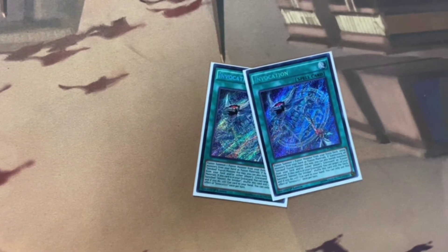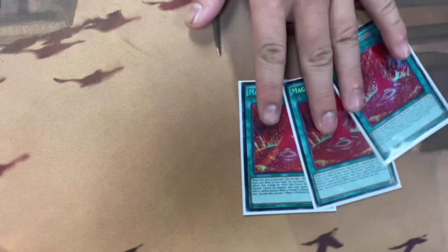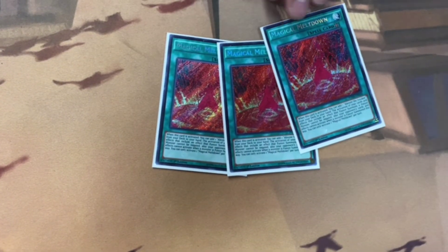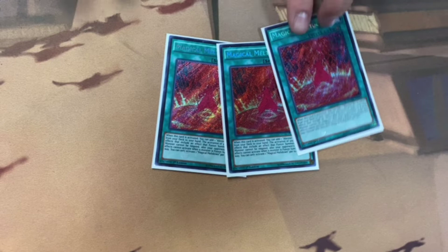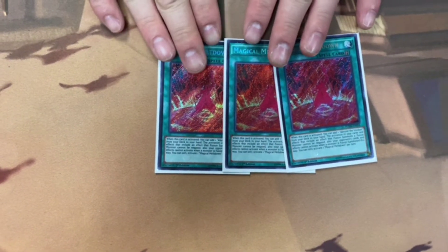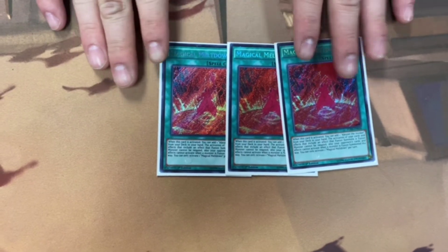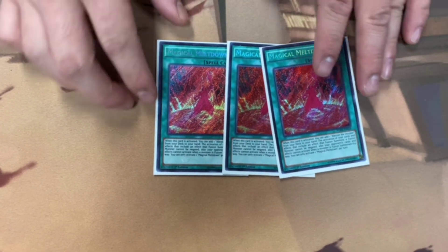The Polymerization in the deck — this with Meltdown can't have its activation negated. And then the Field Spell, which is probably one of the best cards in the deck right now because of two effects: you won't be able to negate the activation of the Fusion Summon, and when a Fusion Monster is summoned, card effects can't respond when it gets summoned.